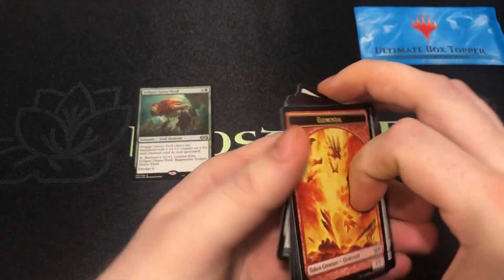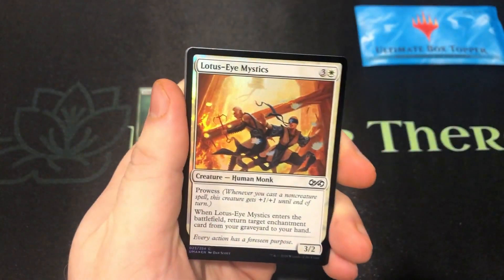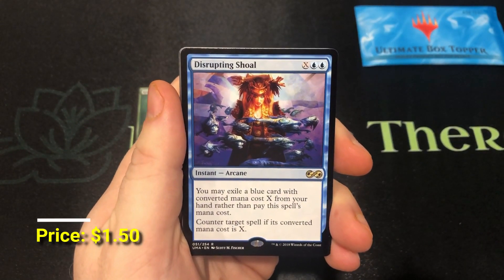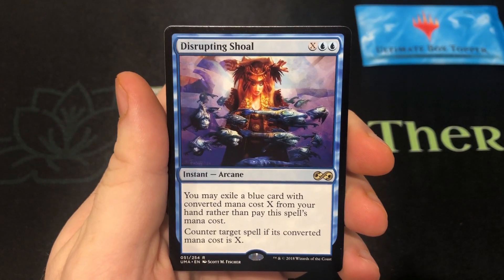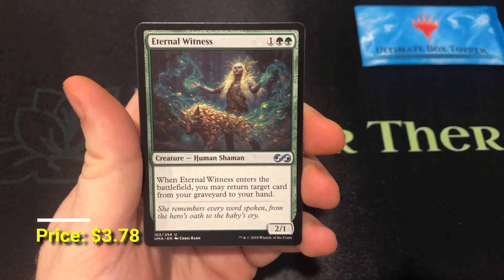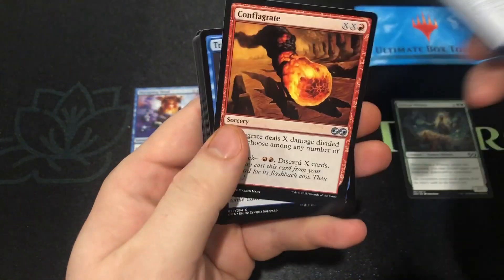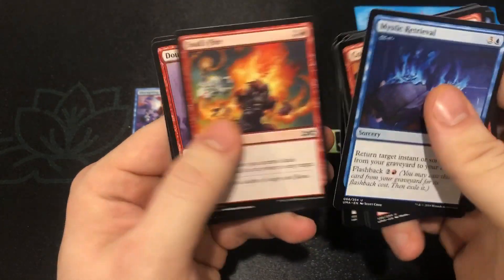Look at how easy that pack was to open. Nice print run of cards using that Japanese printing company. Got a Lotus Eye Mystics for our foil. And our next rare is Disrupting Shoal — it's a cool card, it's a fun card. Nice easy way to counter a spell. And Eternal Witness! Put this guy off to the side — it's a nice high value common. Mystic Retrieval, Conflagrate.